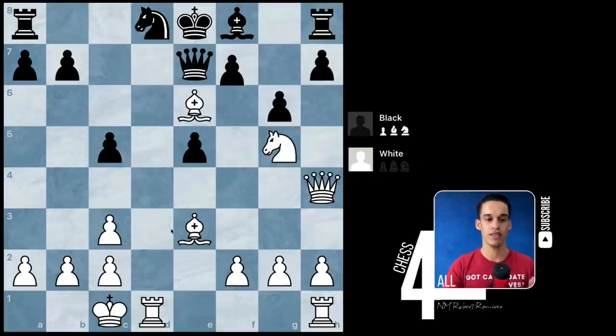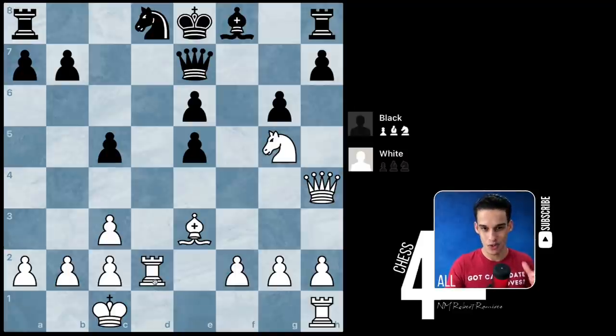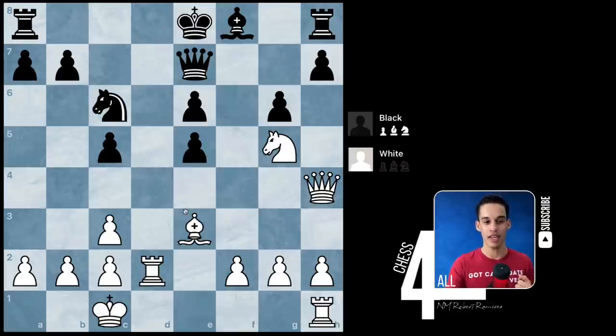After knight d8, bishop takes e6, f takes, the next move is simple but a little difficult to see with so many options available. White activated the only idle piece — the rook on h1 isn't doing much. Instead of bringing it to the e-file, white decided to double the rooks: rook d2, then the other rook gets active right behind it. After rook d2, black played knight c6 getting back into the game, and white finished doubling the rooks. At this point all white's pieces are active, putting a lot of pressure on the king stuck in the center.